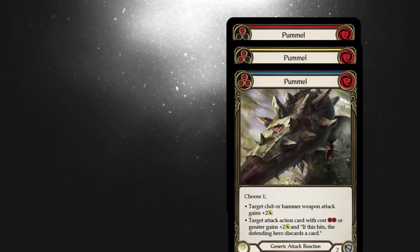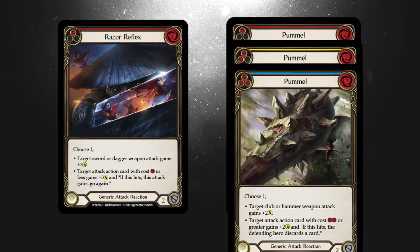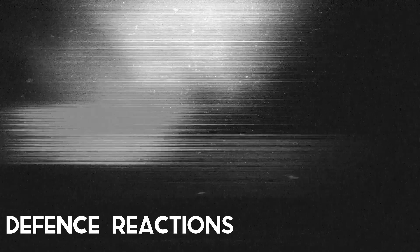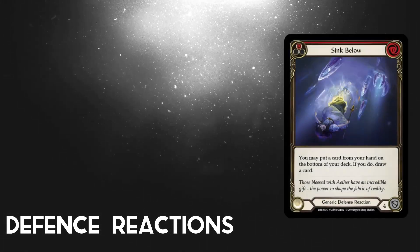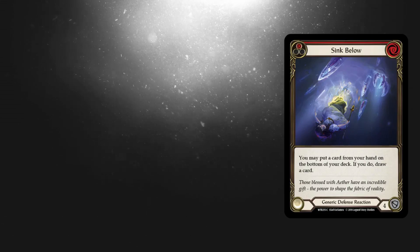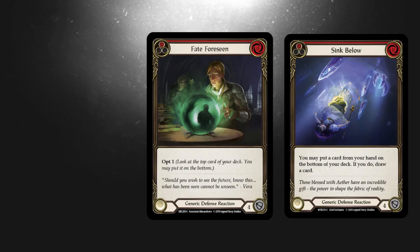Pummel is great in every colour; it's worth picking up a full set for your collection. Razor Reflex is mostly played in red. It's a great attack reaction that can give your lower cost attack actions go-again as well as forcing through some damage. Sink Below is the most played defense reaction. Lucky for us it's a common card, so we should definitely get these for our collection. It costs zero, blocks for four, and can advance our game plan by sifting our hand.